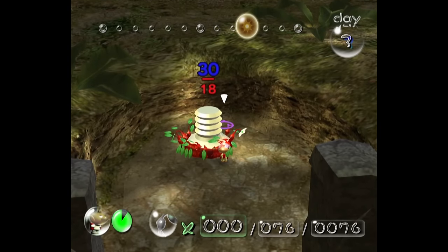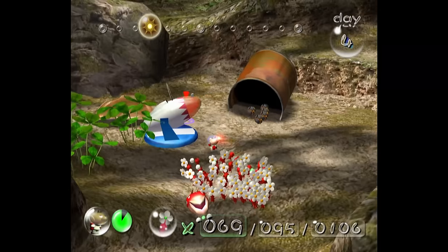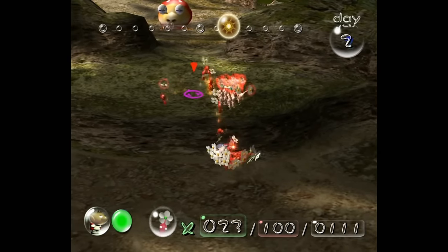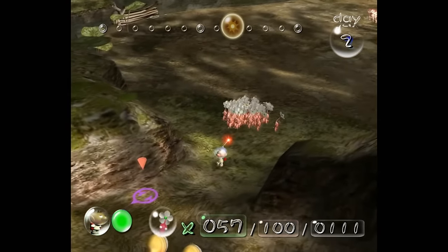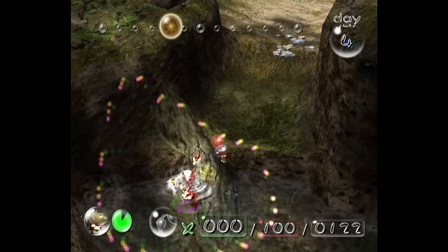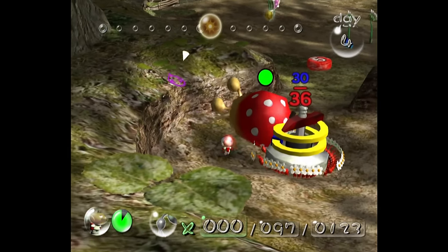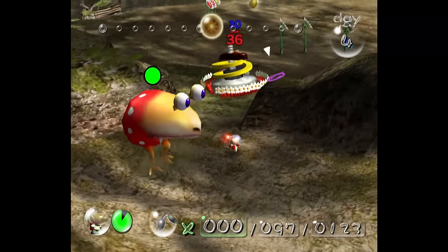I then end the day by grabbing the extraordinary bolt, which obviously requires no throws. On day 4, we grab the nova blaster, which only requires use of the sea stick. We then head over to the shock absorber, which is normally obtained by throwing Pikmin on this ledge and then walking around through this water and grabbing them. But since we can't do that, I have to brute force it. We actually only end up losing two reds, which is kind of shocking. We then reach the shock absorber and sneak it past this guy.